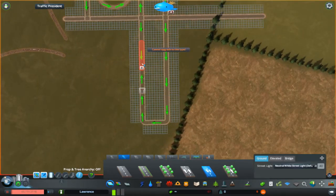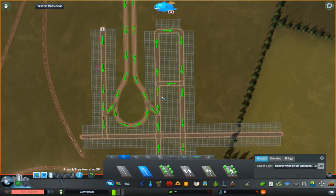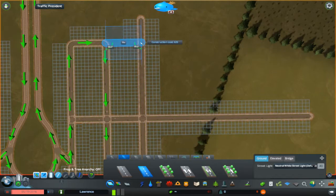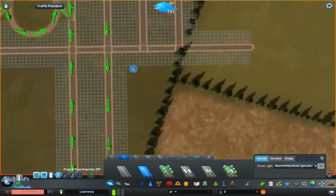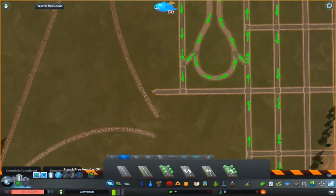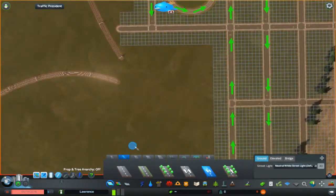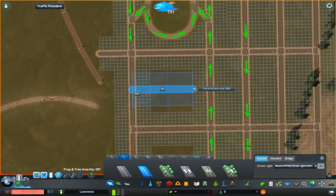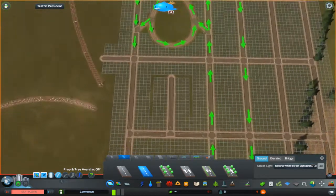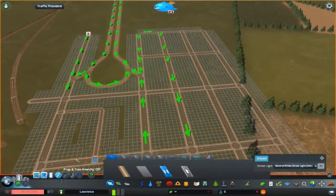Just trying to get a grid layout down. There are lots of trees — well, it'll be grass at first and eventually replaced with trees. I have infinite money turned on because I haven't played this game a lot. I pumped in a bunch of mods and assets because I just could not play the vanilla game — it irritated me with how it looked and how it played.